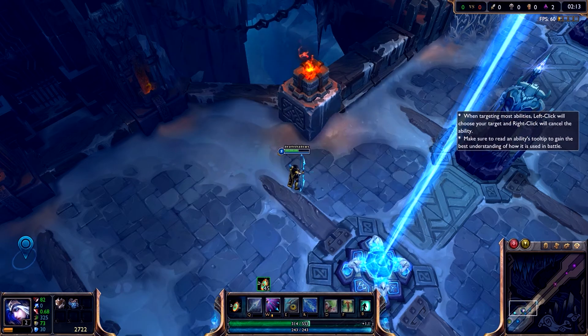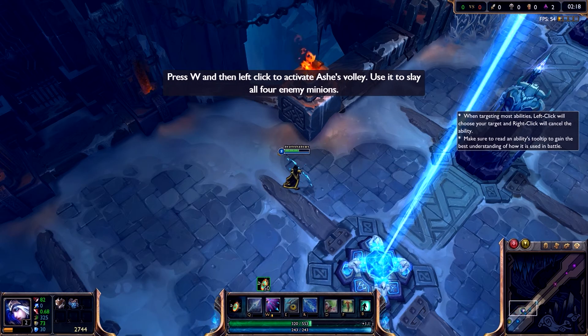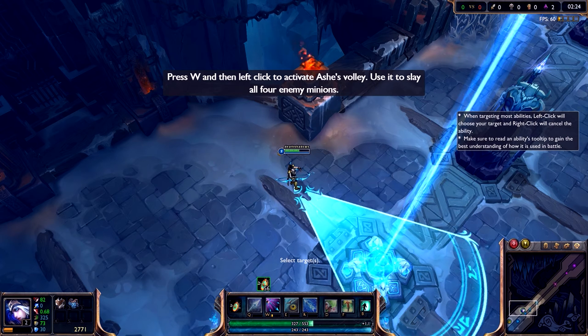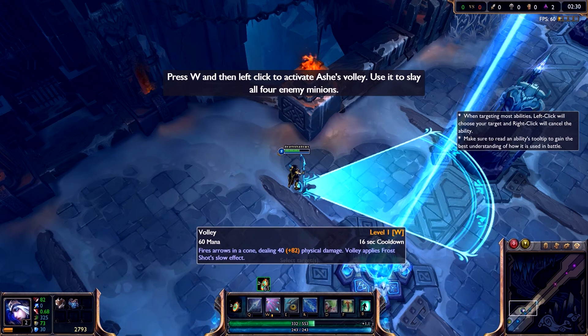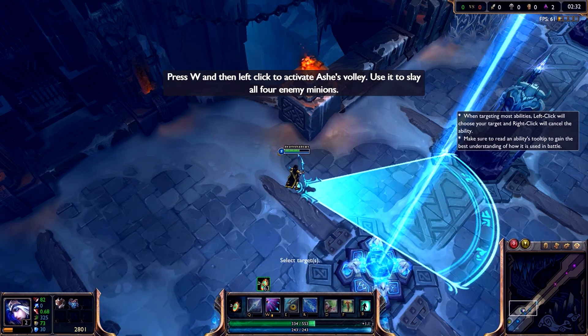I've summoned another group of training minions. This time, use Ashe's new ability — Volley — to strike all the enemy minions at once. Select the Volley ability by left-clicking on its icon. Next, confirm your arc of fire by left-clicking on your target.